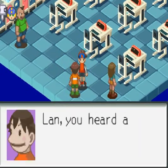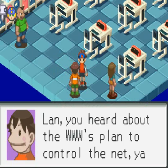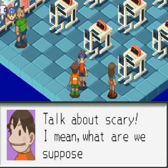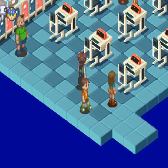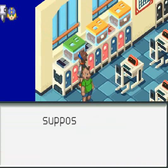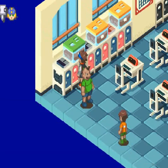Lan, you hear about the World 3's plan to control the net, yeah? Yeah. Talk about scary — I mean, what are we supposed to do? I talk about that for him because, you know, he doesn't have a nose. He's creepy staring — I thought we were supposed to study him, not the other way around. Oh, it's a frog. Toad Man.